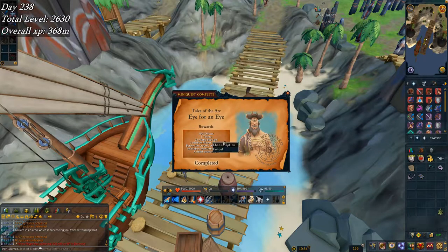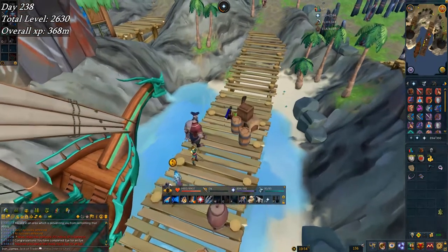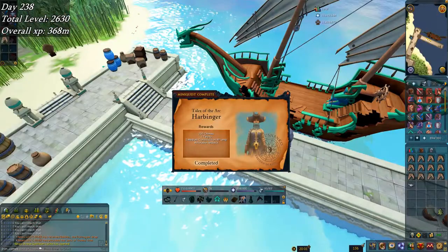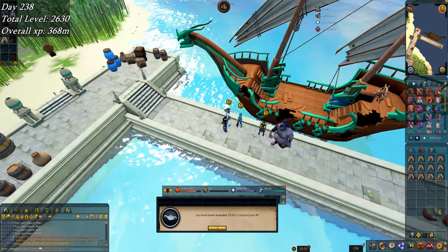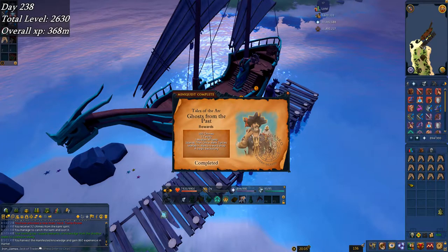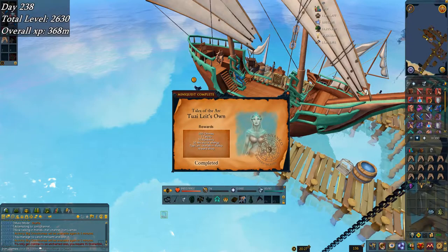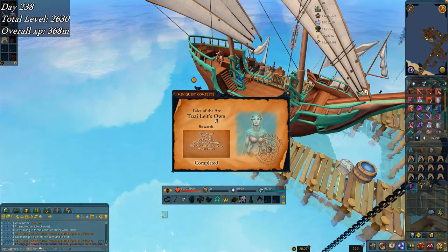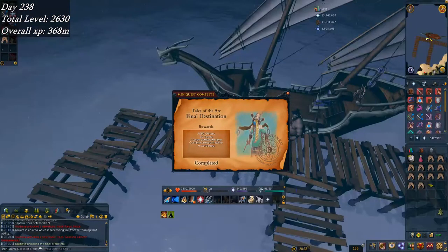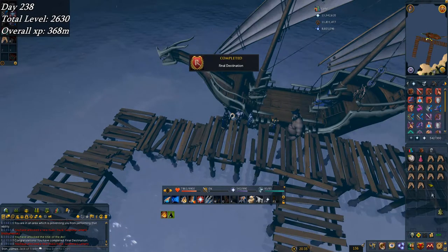Eye for an Eye complete — prayer lamp, useless but alright. That's Ichthlarin for me. Harbinger complete — that was really short, giving a medium construction XP lamp, quite worth it. Ghost from the Past complete — actually faster. Damage Control taken care of. And the last of the ARC mini-quests — I unlocked the title 'Of the Arc' and got a large combat lamp. Throwing that onto attack for 30k XP.